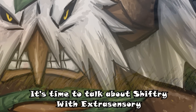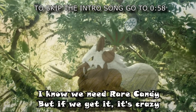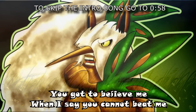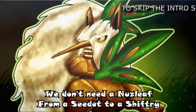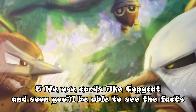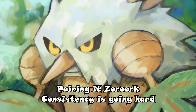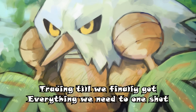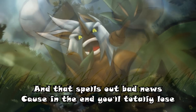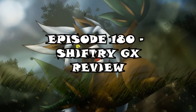It's time to talk about Shiftry with Extra Sensory — same hand size and you bleed and attack for 180. We need Rare Candy but if we get it, it's crazy. HP 240, getting prize cards is so easy. We don't need a Nuzleaf — from a Seedot to a Shiftry. Cards like Copycat — soon you'll see the facts. Two attachments, your Extra Sensory racks up 3GX. Pairing it with Zoroark consistency is going hard. Trading till we finally got everything to one-shot. Episode 180: Shiftry GX — let's go!